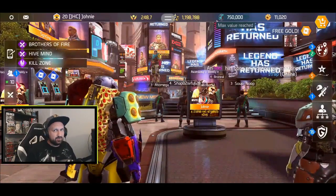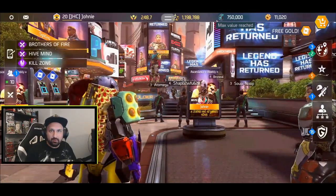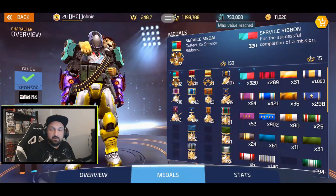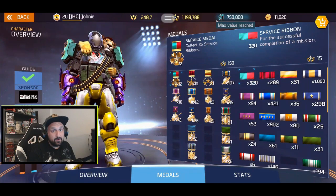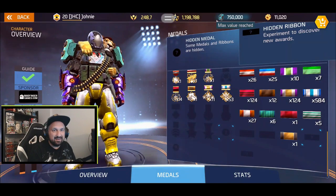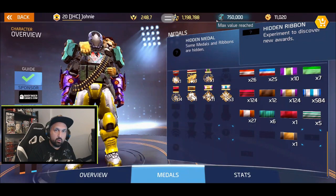Hey, what's going on guys, Johnny here. I'm back with more Shadowgun Legends. In today's video we talk about ribbons and medals — more specifically the hidden ribbons. If you click on your profile you see the list of all your ribbons and medals. Each medal is associated with a specific ribbon. You have to do these ribbons 25 times, 10 times, sometimes 50 times. At the bottom of the list there are some hidden ribbons and hidden medals. If you click on it, it says 'hidden ribbon — experiment to discover new awards.'